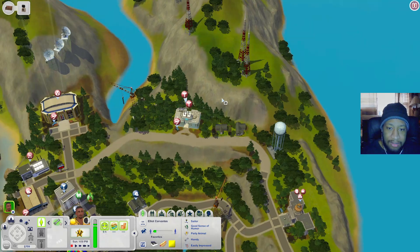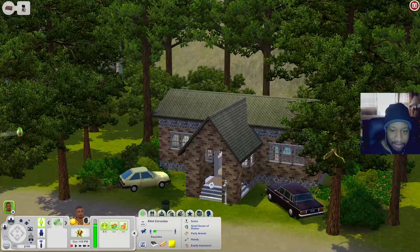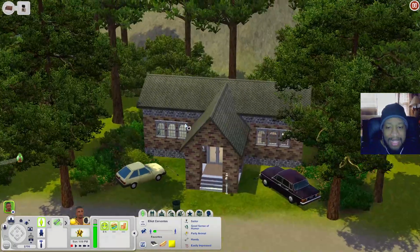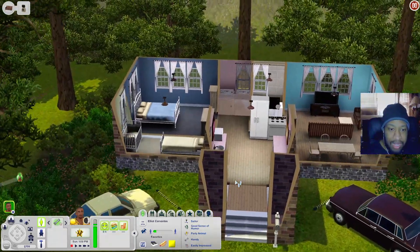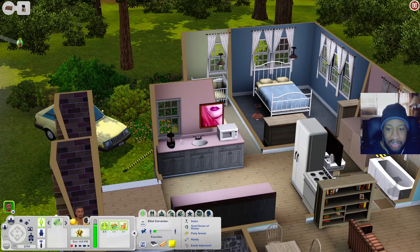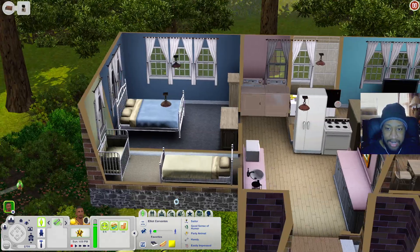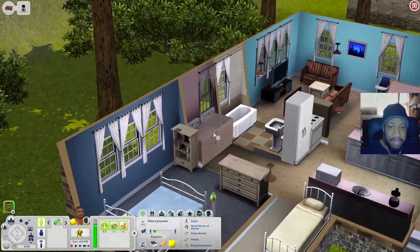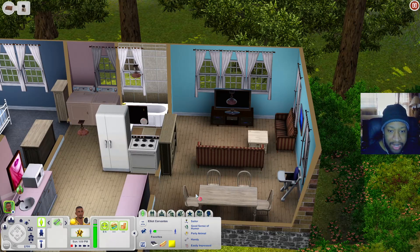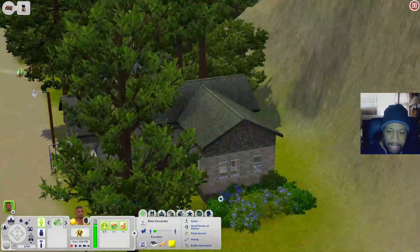Over here we have two more houses. The first has nice brick and stone with a little porch and walkthrough space. Inside there's a kitchen with countertops and microwave, food processor, a bedroom with a crib, another bedroom, washer, dryer, bathroom, kitchen table, and a living room with a high chair.